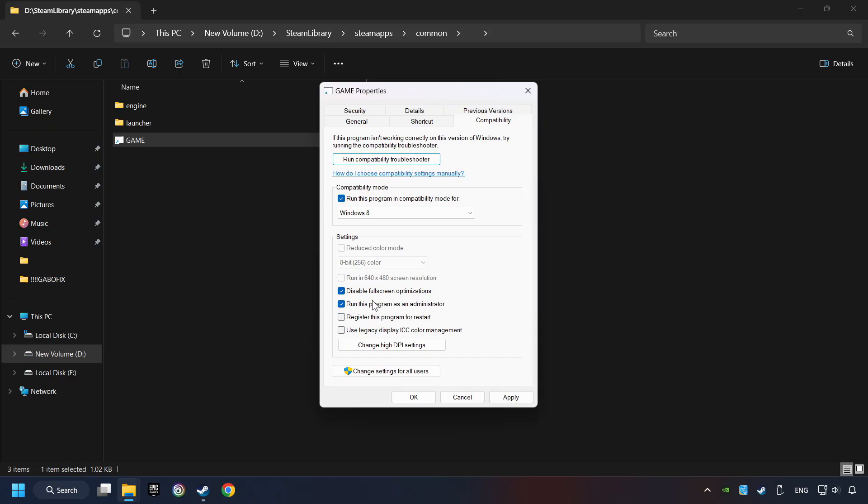The Run this program as administrator function doesn't always work — if it's enabled, it might cause the game not to start, but try it anyway. I only recommend the Run in 640x480 resolution option in the worst-case scenario, as it significantly decreases the resolution quality. Click on Apply and OK.